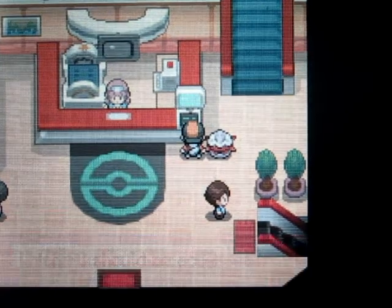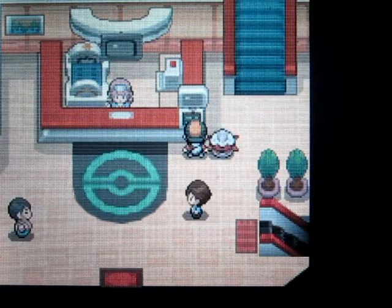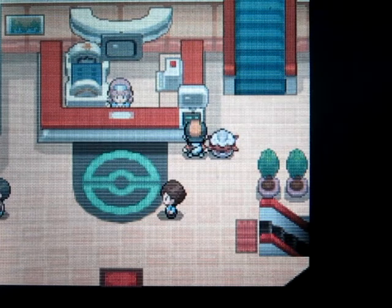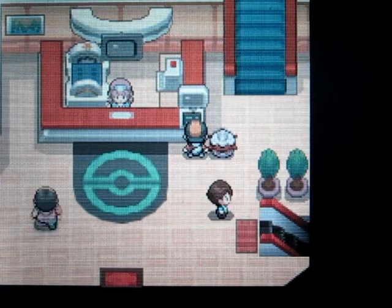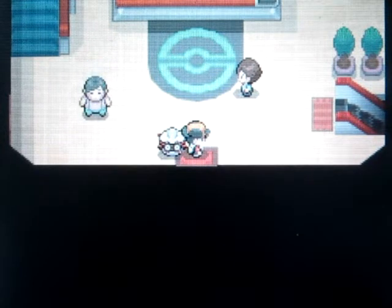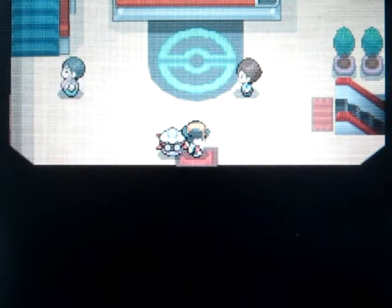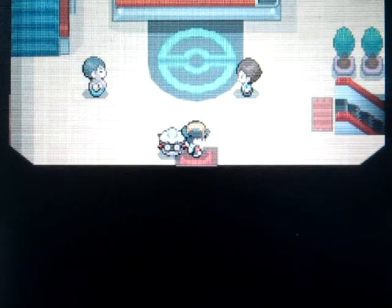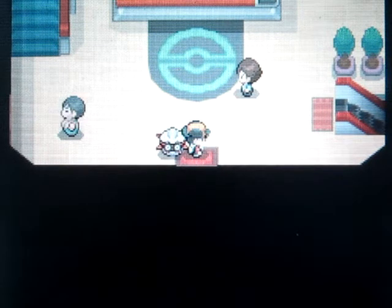That's pretty much it for this video. I have no idea how I caught it in like the second Great Ball - it's crazy, I know, but we did it, we actually caught Mewtwo. That was really surprising, I don't know how it happened, but it's because of my luck. Anyways, that's it for this video - next time we're gonna be catching the legendary Pokemon Lugia, which is Ho-Oh's counterpart, and that's the last legendary we're gonna go after. I'm getting so tired of this legendary hunt, but next time we're going after Lugia. Subscribe to see more from Pokemon HeartGold, click the like button, and leave a comment below - I'll see you guys all next time, bye!